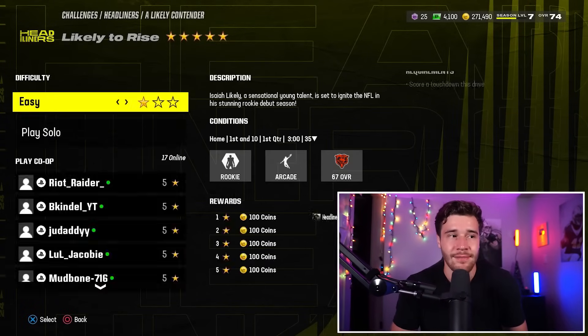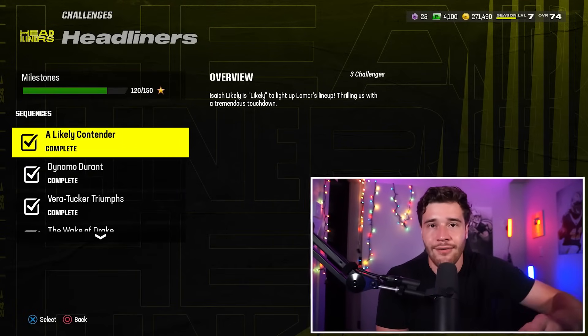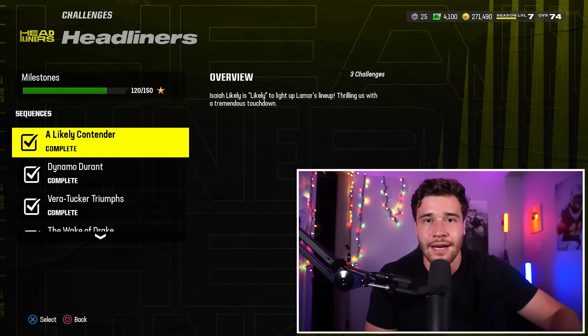For every solo you play in this game, you get coins — it's 500 coins per solo. So play through some solos, you'll get progress on the field pass, you'll get coins from the challenges, and then you're done with step one.